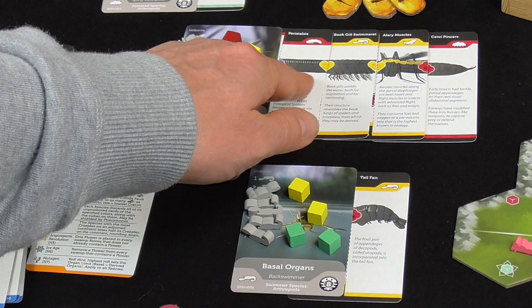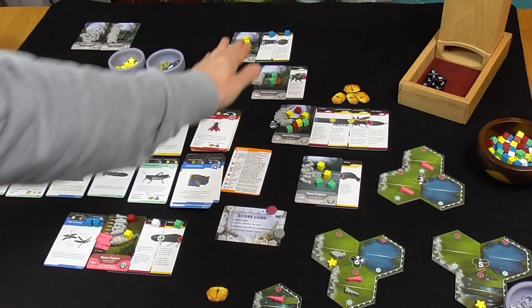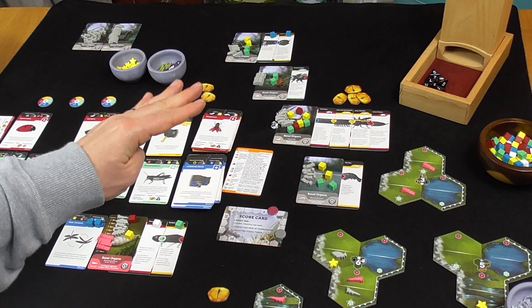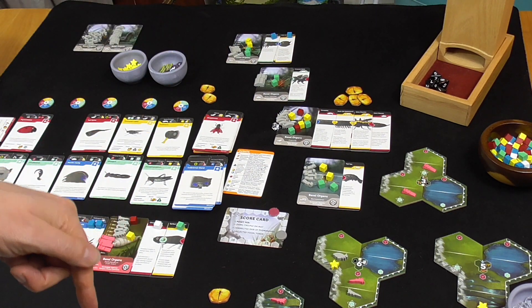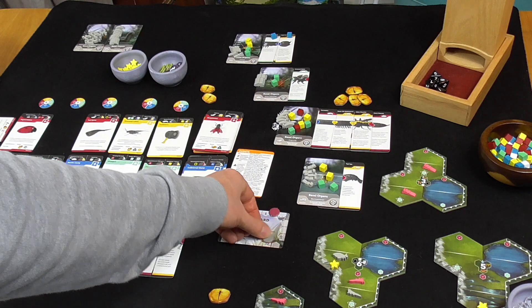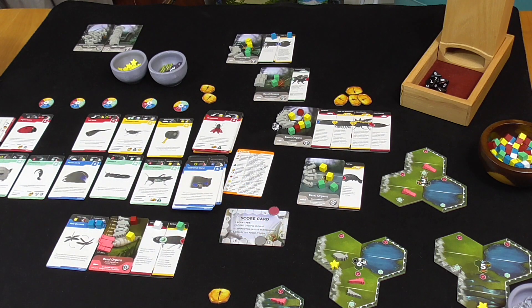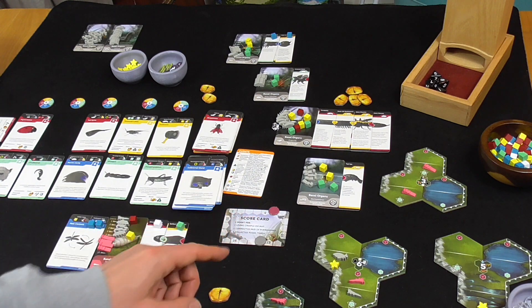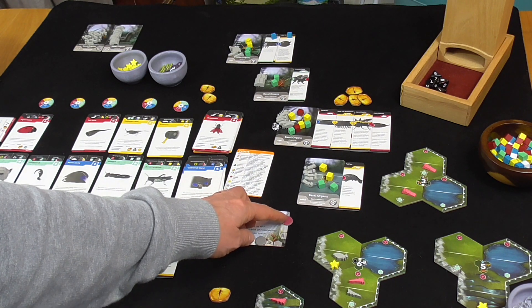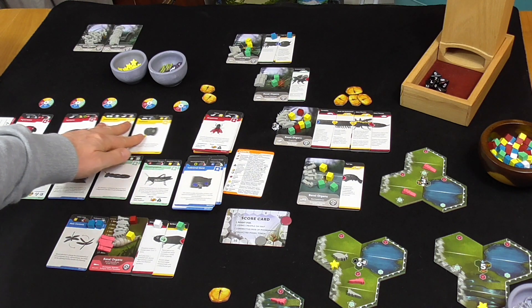That's three thoraces now, so it won't be extended further unless with a head. Let's do a quick score check — there are three pheromones here: one, two, three. I've also got one up here — that's four. Four fossils — that's eight. Five on the map — that's 13 points for them. I've got six on the map plus a pheromone and a fossil — so six, seven, eight. I'm on eight.